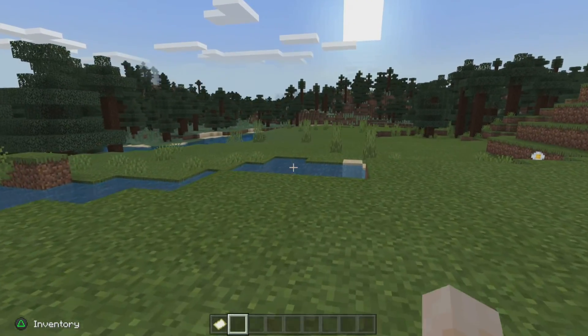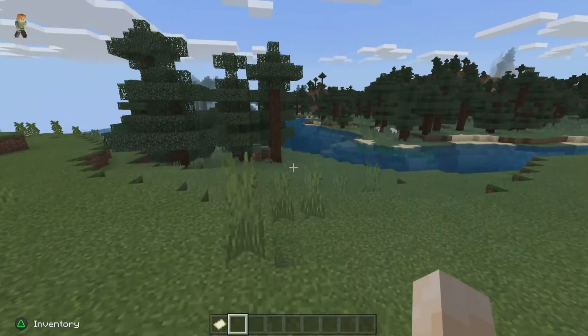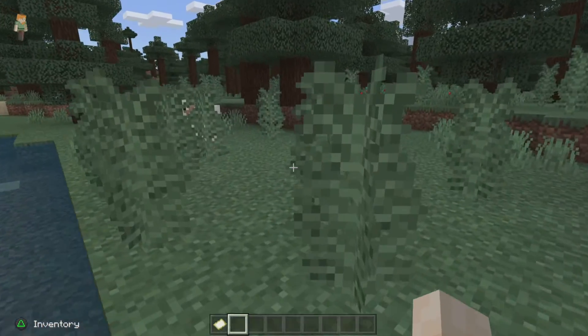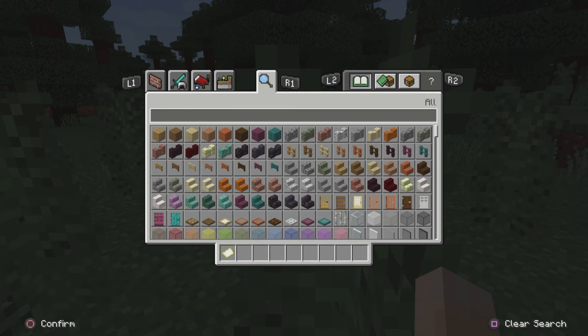Hello everybody, welcome back. Today I'm showing you how to get a rainbow sheep in Minecraft. First you need some sheep, and then you need some name tags and an anvil.